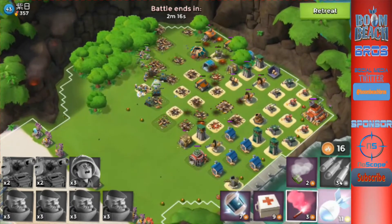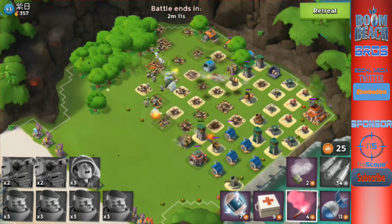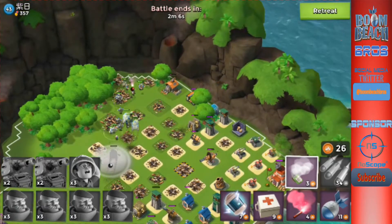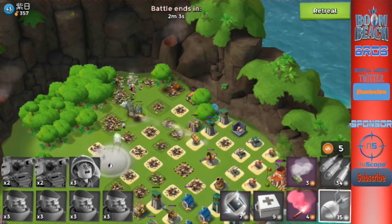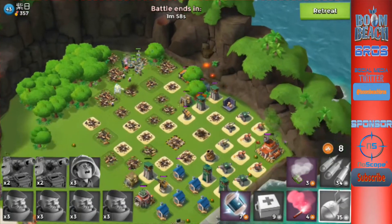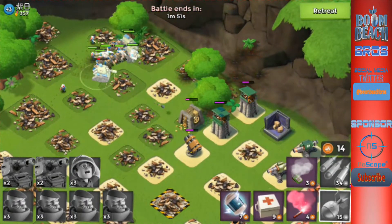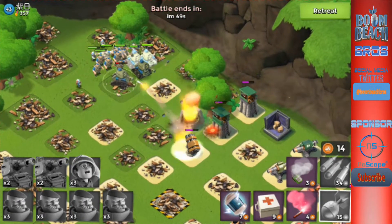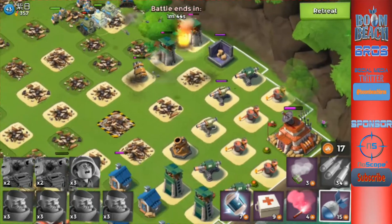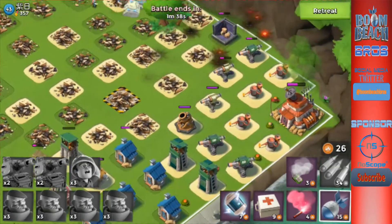We need to get out of there so we don't lose that tank. Sorry about talking too much — let's go ahead and take out that boom cannon. I think they will change some things in the upcoming update, because I know they changed how much certain things cost in the last update too.